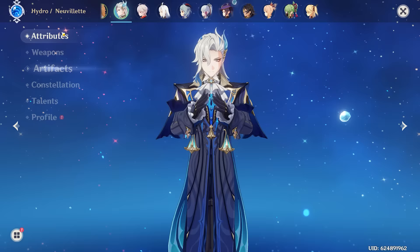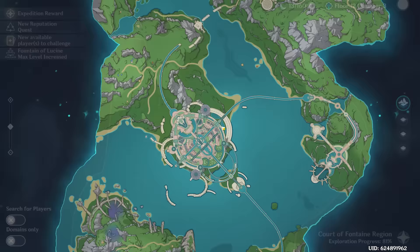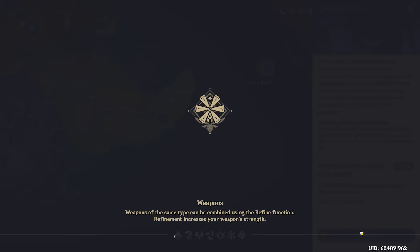Just like that, I believe we've finally finished our Nouvellet. Showed you all the stats, finished off his talents — we didn't get any constellations unfortunately because I'm not lucky — but we do have a pretty stacked Nouvellet, and I think it's about time we go try him out. And where better to try out Nouvellet than in the Spiral Abyss, of course the hardest content in the game. Let's see how he's going to perform.